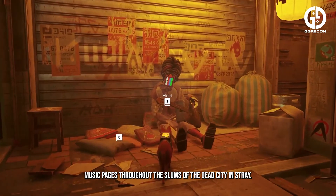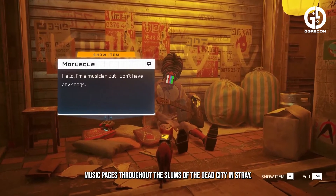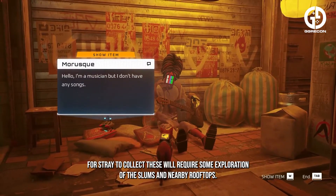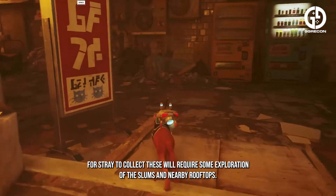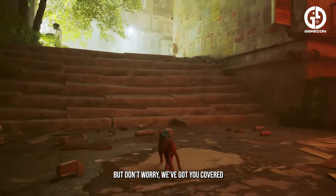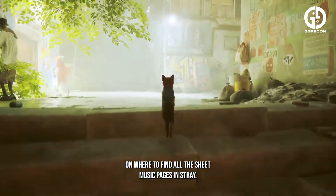There are a total of 8 sheet music pages throughout the slums of the Dead City in Stray. Collecting these will require some exploration of the slums and nearby rooftops, but we've got you covered on where to find all the sheet music pages in Stray.